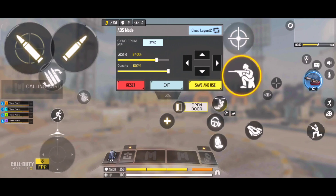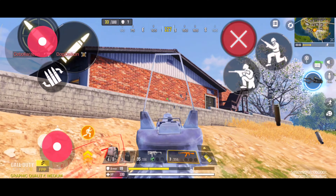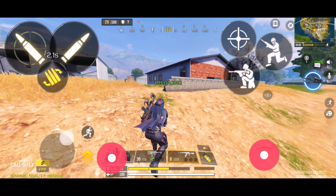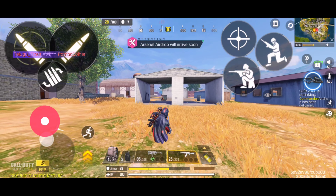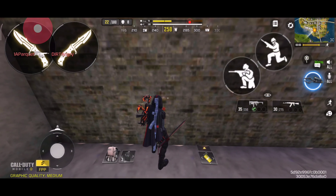Now we come to the right thumb button. Left index finger: ADS, hipfire, reload. Right index finger: slide, scope-in, jump. Now for the right thumb, stop feeling shy — just practice. In the first few days you might think 'I'm bad, I should go back to three-finger or two-finger,' but leave that thought. Everyone struggles at the start. I'm adding gun-switching buttons where my right thumb naturally moves.